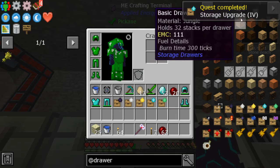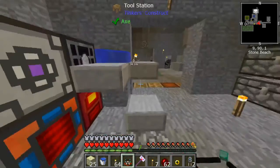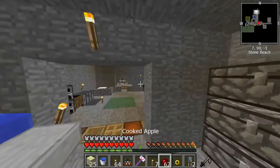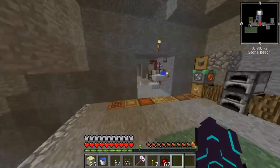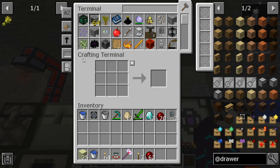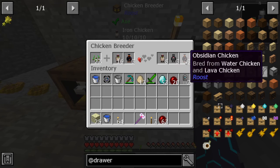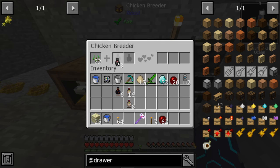I just want that badass sword. And I just got the angel ring — nice! So for those of you who are confused on why I'm excited: this allows me to fly. Being able to fly during this chicken fight might be so much better. All right, we got dark steel — that's what we wanted.